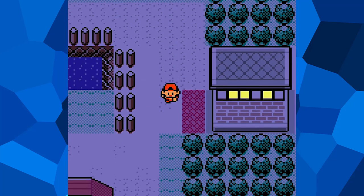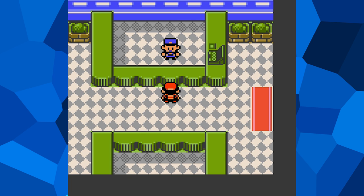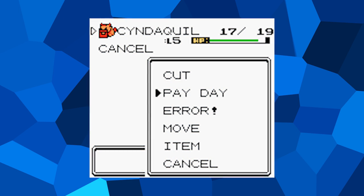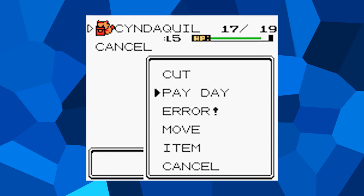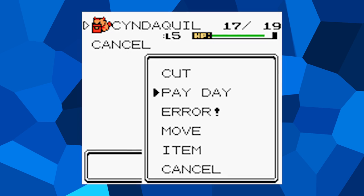But enough about that old dingy house — we've barely scratched the surface of the Gen 2 games. Next, let's talk about a few small but cool features that ended up being left out. Apparently, at one point, the attack Payday was going to be a field move. Payday is a move that increases the amount of money you earn at the end of a battle whenever you use it. By hacking it into the game, you can make the unused option appear on the menu, but it's not functional and only causes the game to crash.